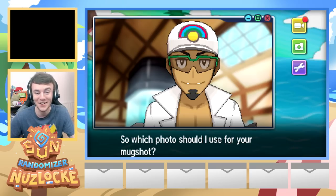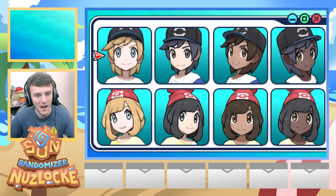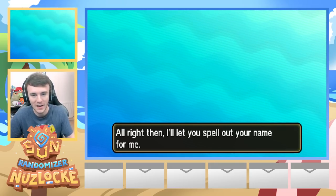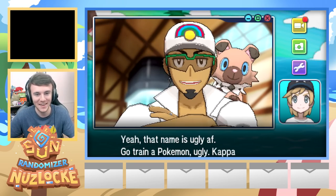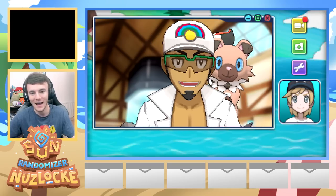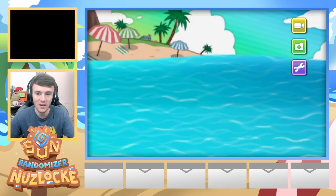I gotta ask some questions about yourself so I can just steal your identity. Which photo should I use for your mugshot? Oh my god, this is so ridiculous, I'm already giggling. Dina knows my humor. I'll let you spell out your name for me. My name is Luke. So you go by Luke - I'll let everyone out there know you're thugging. That name is ugly. Go train a Pokemon. Papa! There's even Twitch emotes in here! Can't wait to come eat all your chicken nuggies. Your chicken nuggets are the best. That's one way to start a game.